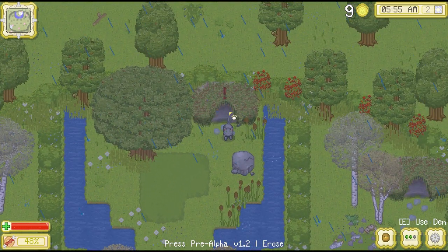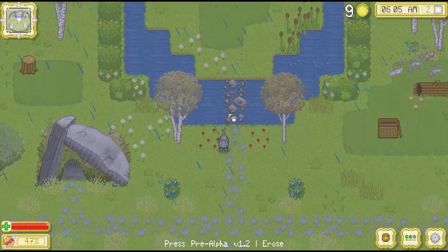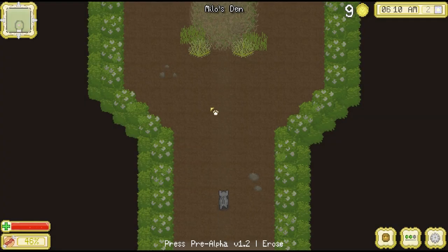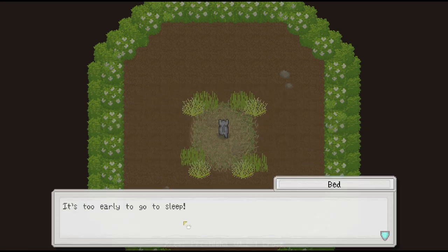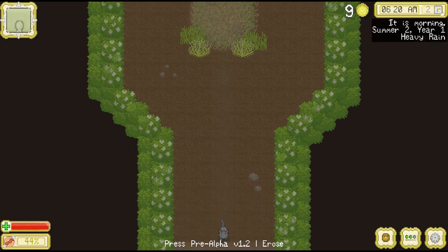Wait, which one is my house? I lost my house! Yes, this one was my house — here is Milo's den. Let's see what happens when we go to sleep. "It's too early to go to sleep." Oh yeah, it is like 6 AM — I could have seen that.